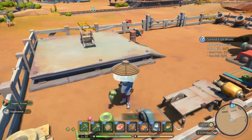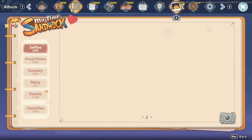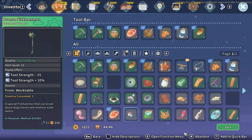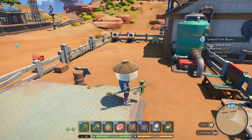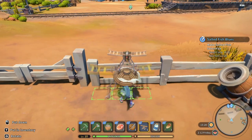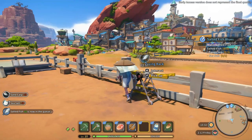There go the copper screws — I should have what I need now to make a drying rack. If I pick that up, I just need to be able to build it.